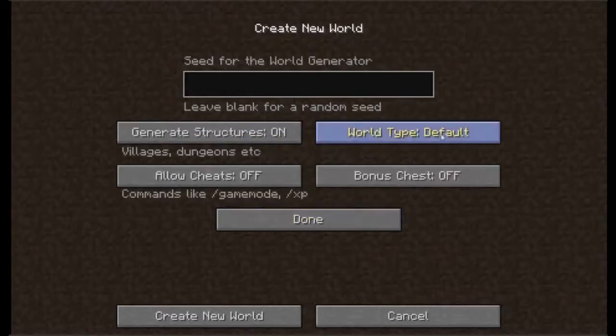In survival mode you have more world options. Default world type, super flat world type — which makes it four blocks high with bedrock as the fourth block on the bottom, good for certain things but not everything. Large biomes is basically large biomes. Generating structures generates villages, dungeons, and such. Allow cheats gives commands.